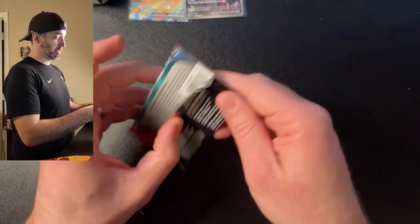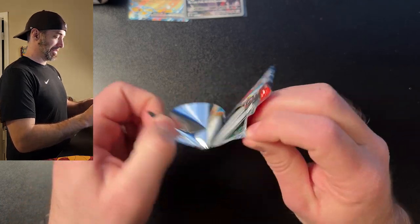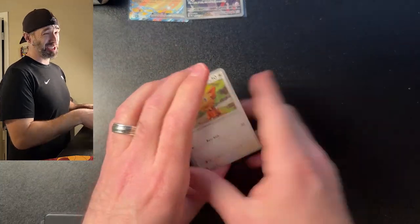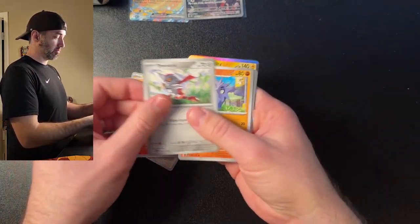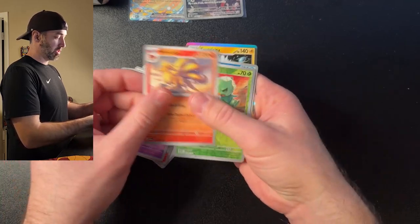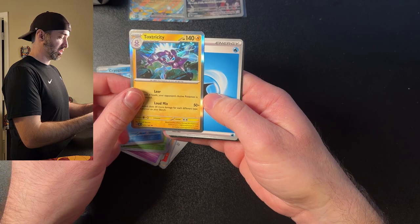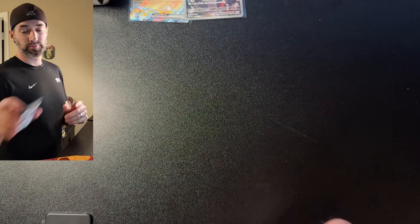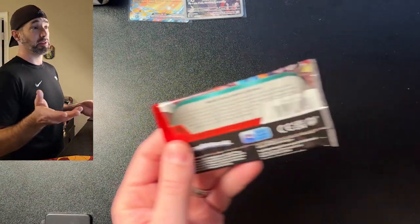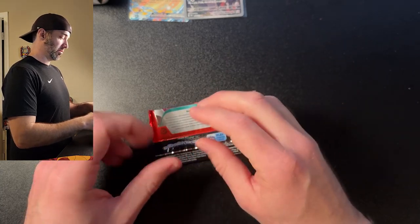I got a feeling this pack's gonna be a good pack. I'm not superstitious, but I am a little stitious. Ollipop, Toxil, Truckadet, Pawn Yard, Kupitar, Togatek, Nine Tails, Capsa Kid, and a Toxtricity. Well, apparently singing isn't the key — but maybe singing out of key is the key, which I'm good at.